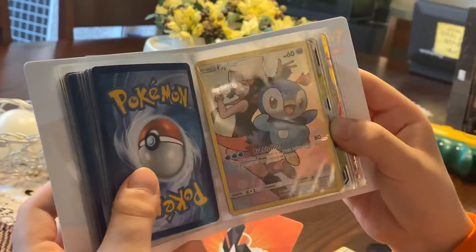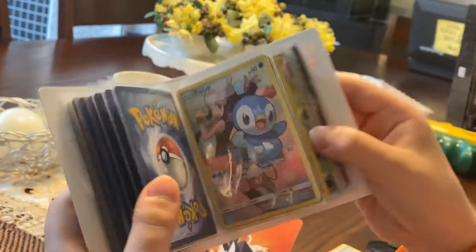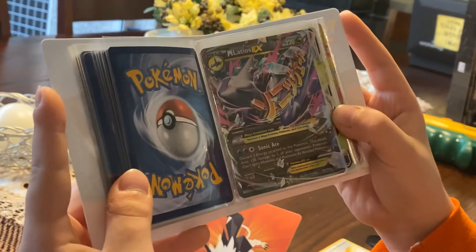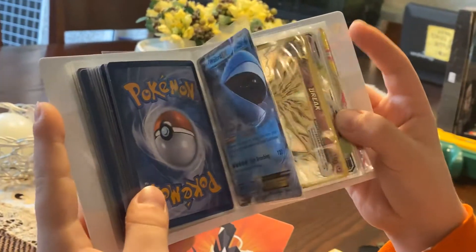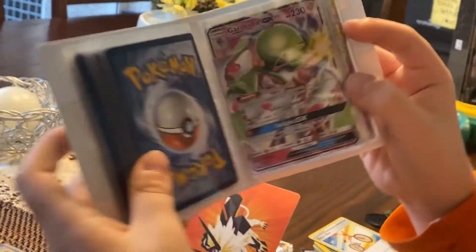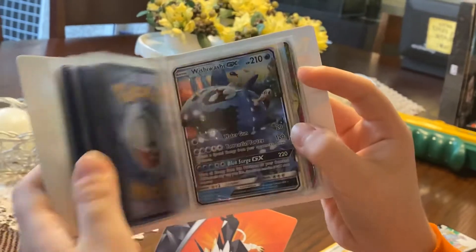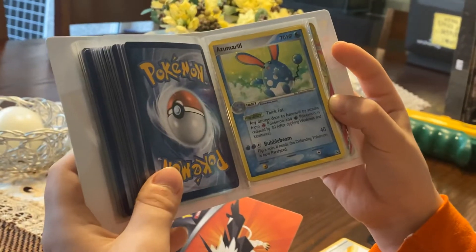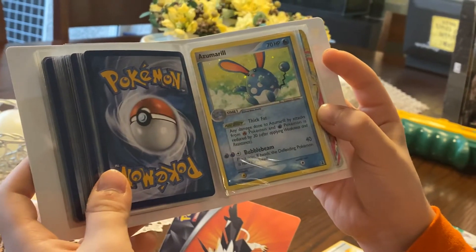Piplup secret rare card. Mega Latios EX, Wailord EX, Exeggutor BREAK. Gardevoir GX. Wishiwashi GX, Azumarill 2005 holo — very rare card.